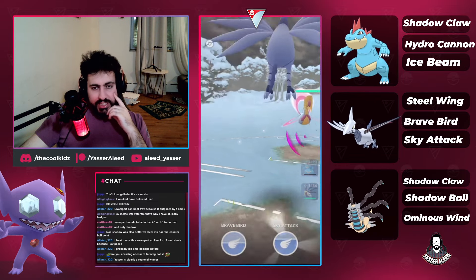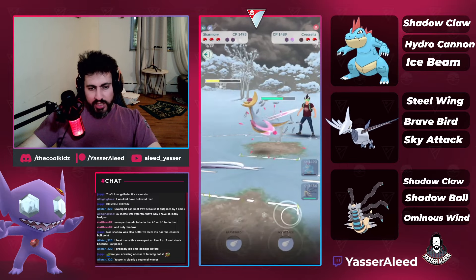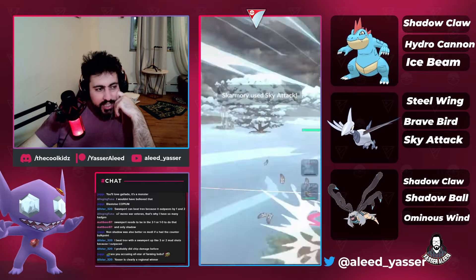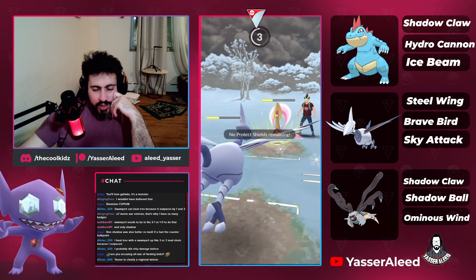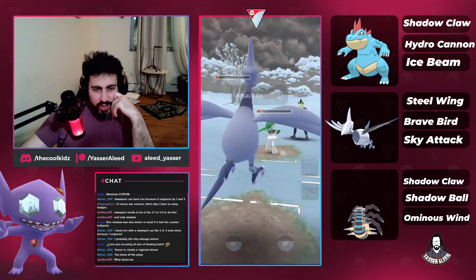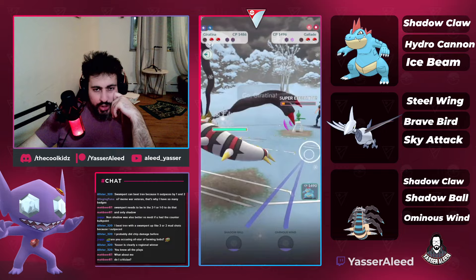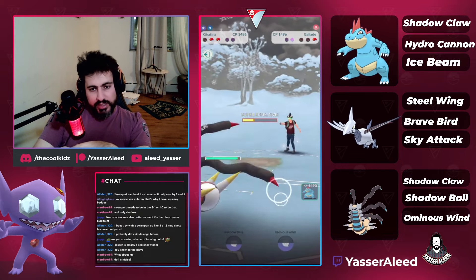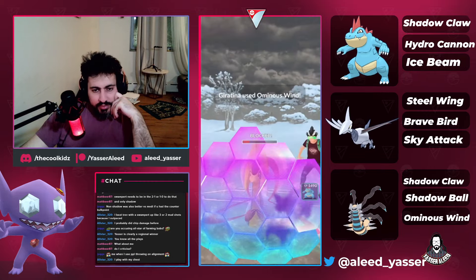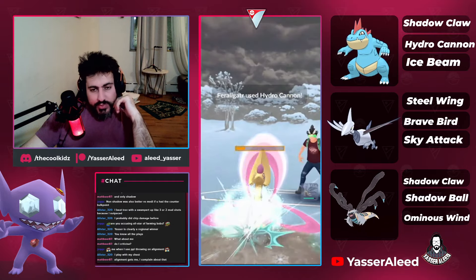They brought in Cresselia so we go straight to Sky Attack, bluffing the Brave Bird every time with no intention to throw it — we can comfortably tank one move and they have a Moonblast which is neutral. They brought back Gallade waving with his blades, then we go to Giratina and they bring back Cresselia. I go straight Ominous Wind, then swap and throw Hydro Cannon to take the game.